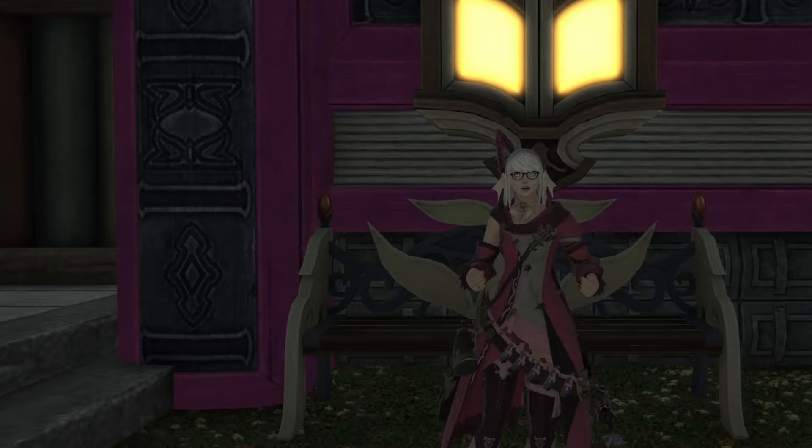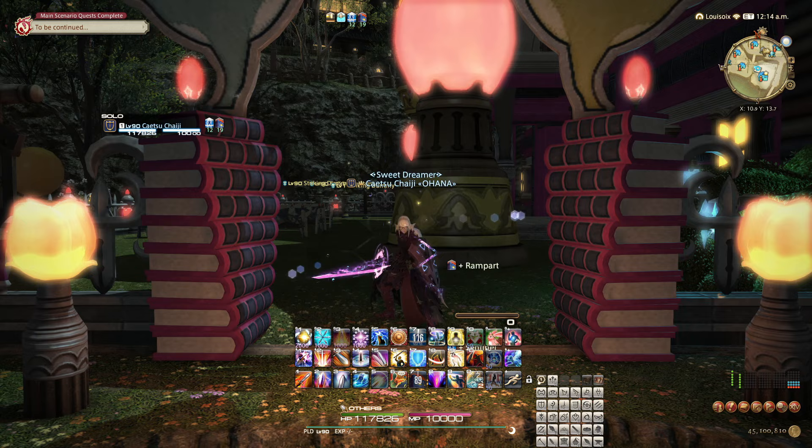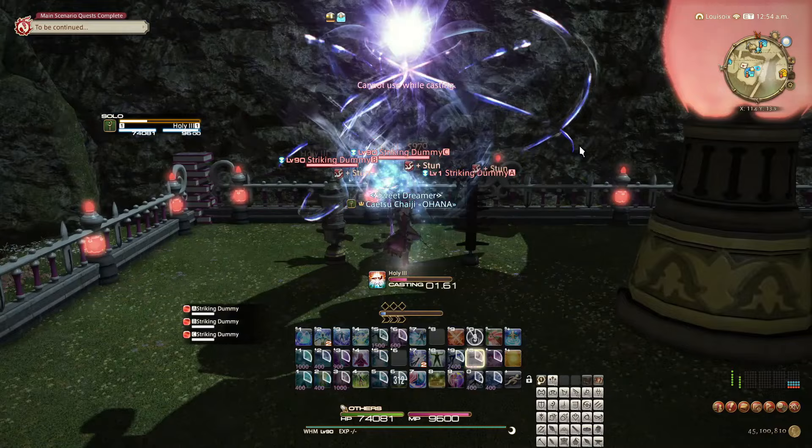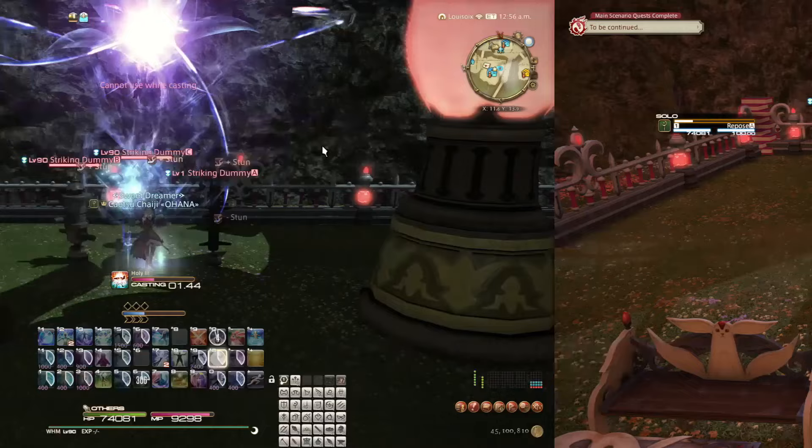Hold on to your hats or glasses, if you have any, because this is going to get mathematical. There are two primary kinds of diminishing returns that we commonly talk about: one is in regards to defensive cooldowns and the other is in regards to crowd control. This one goes out to the white mages. I will cover both and I will also cover adjacently relevant subjects.